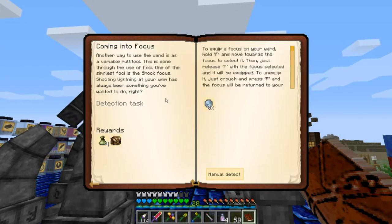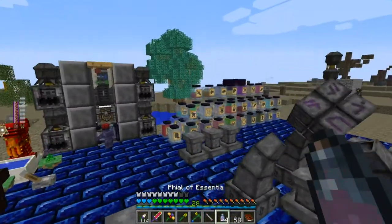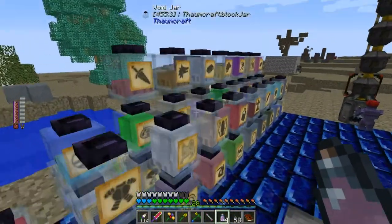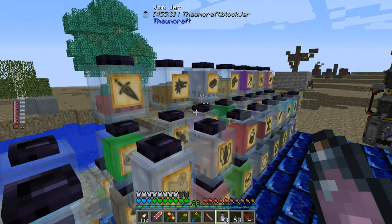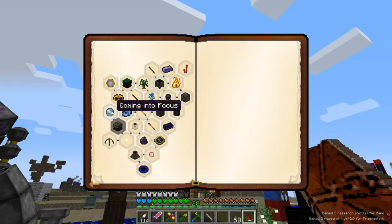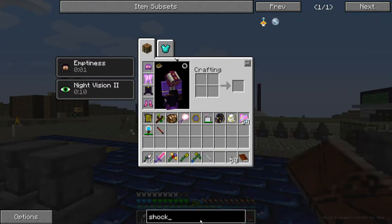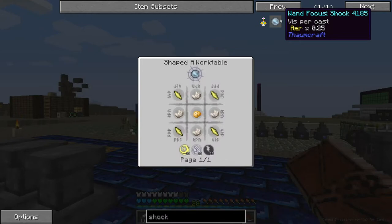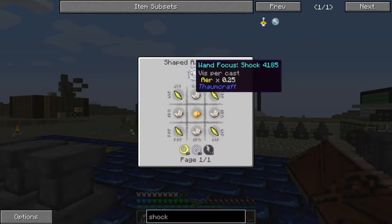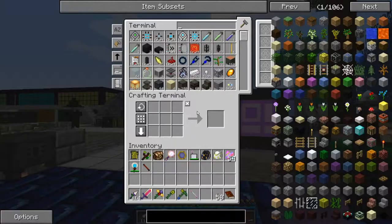It wants me to make a Wand Focus, and I can see immediately after it's going to make me make the thing that's going to soup it up, which requires essentia lasers, and for that we're going to need our node. Let's at least make that Wand Focus of Shock — it's a fairly simple craft, not even an infusion. It's just some air shards, some nether quartz, and a potato. Ugh. Potato strong.